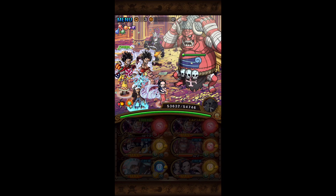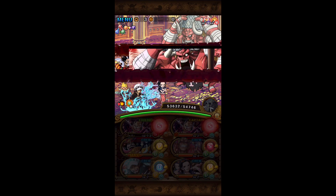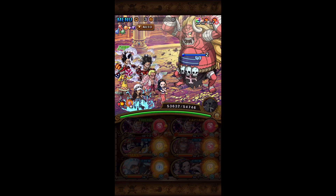On stage four we have Ores. He has 11 million HP and will preemptively rewind everyone's special for one turn. We are going to use Para Sparrow's special first, then Robin's, and then Luffy's.